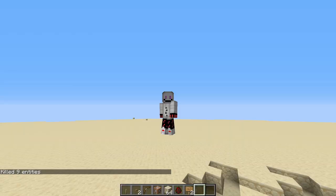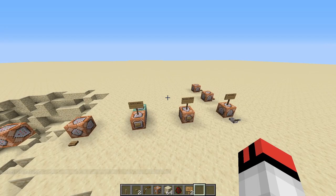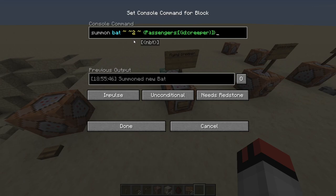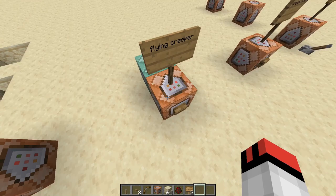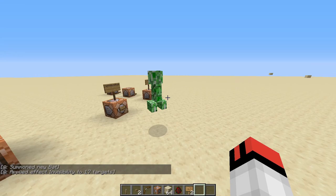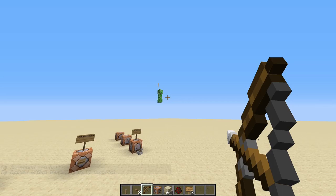The next one is similar to the first riding trick — it's a flying creeper. What I did is summon a bat with the creeper riding it, and then make the bat invisible so it looks like the creeper is flying. You can do this with any mob. You can also use it to practice your bow skills — it's a bit harder but it doesn't explode.